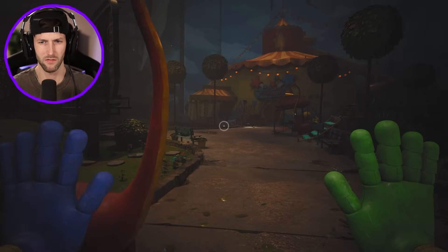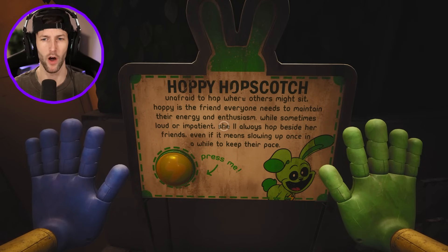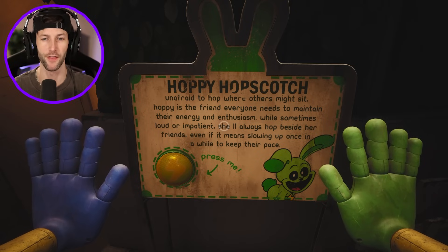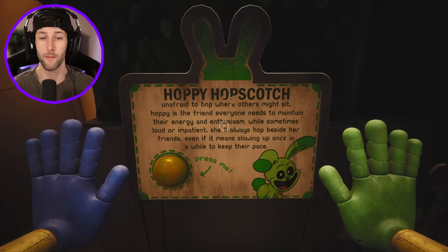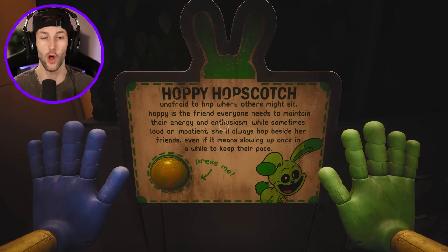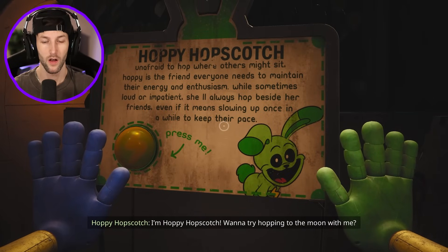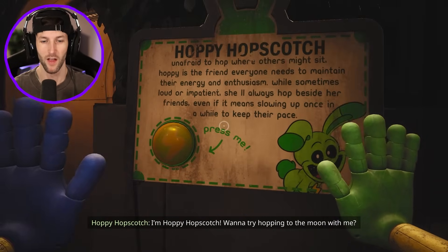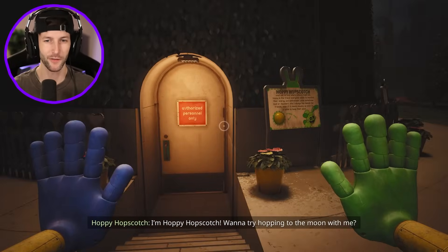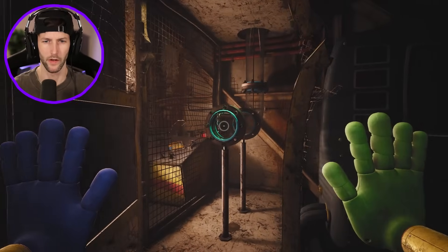I'm thinking the smiling critters might be the children in mascot outfits. We find a Hoppy Hopscotch statue: 'Hoppy is the friend everyone needs to maintain their energy and enthusiasm. While sometimes loud or impatient, she'll always hop beside her friends, even if it means slowing up once in a while to keep their pace.' That is so cool — Hoppy Hopscotch!